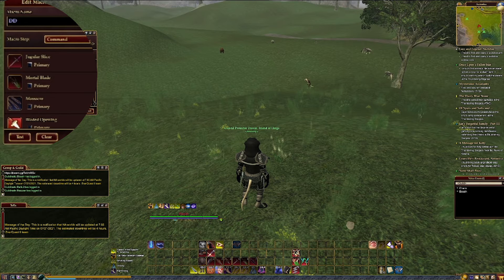Next up we have Jugular Slice, Mortal Blade, and Massacre. These all only require you to be invisible. This means that if any of your backstabs are down, these will cast first regardless of where you're standing. But none of these will cast if you're not invisible, and only a few will cast if you're not behind your target. This allows you to use your physical position to change what casts in your macro.